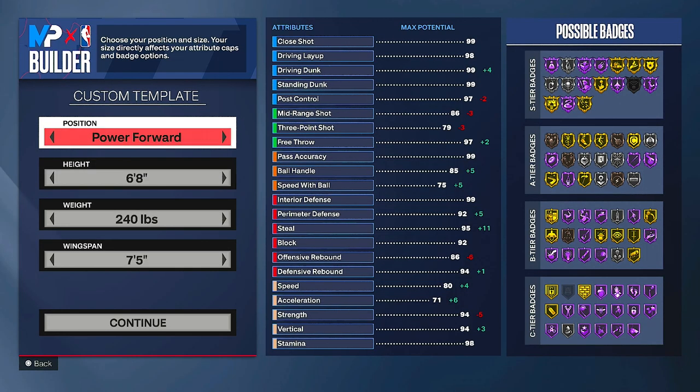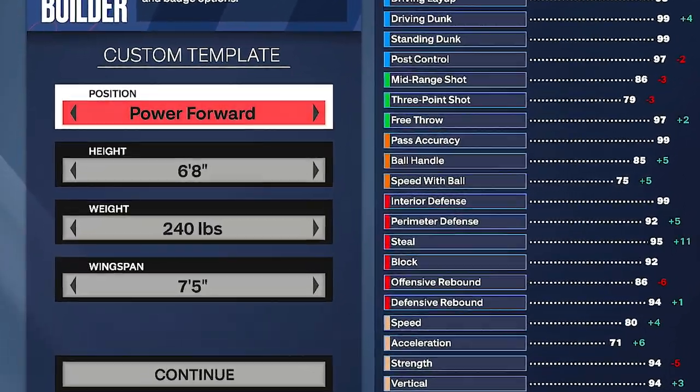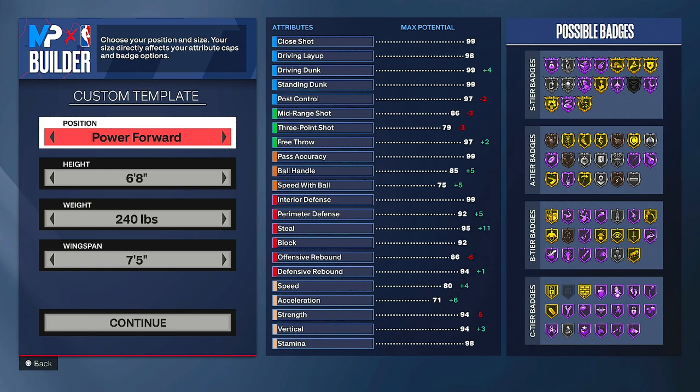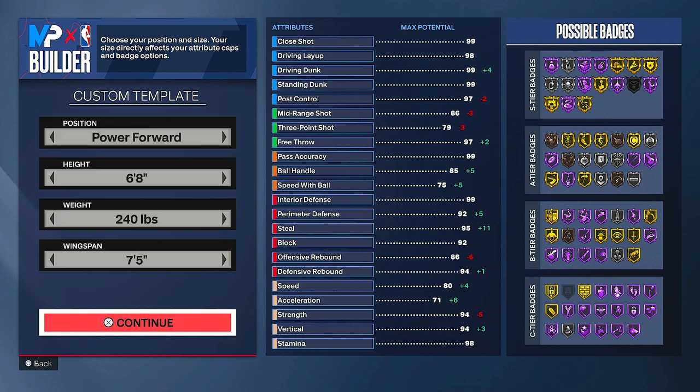This is a park-type build. For position I'm on power forward, height 6'8", weight 240 pounds, wingspan 7'5". A lot of other content creators and their streams show that post scores are super OP, so you might think 6'8" is too small — but no, not for the park. You're not going to come across that many post scorers, so 6'8" is fine, I promise.